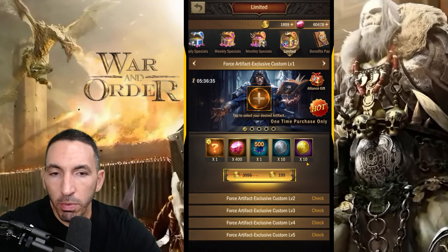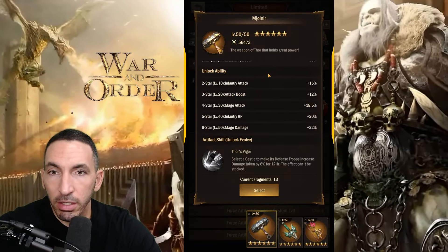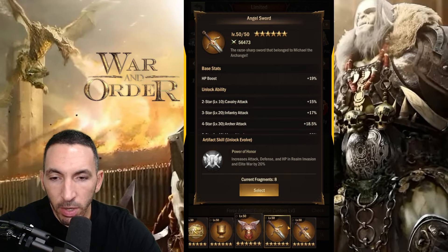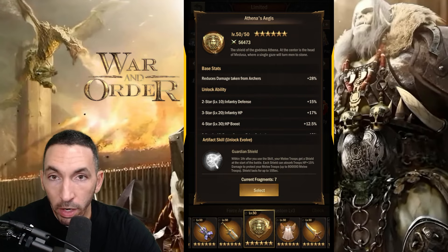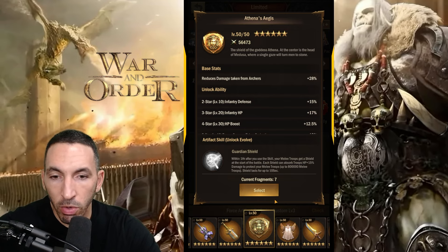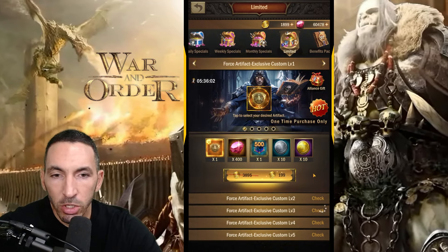Let me check my inventory for any conjuring items. If I do a desired artifact conjure, I can select the Eye of Horus or Athena's Aegis. Athena's Aegis is pretty nice because it has a skill that helps at the start of battle. I'll be looking for the coins basically — that's gonna be the purchase I'll be doing.